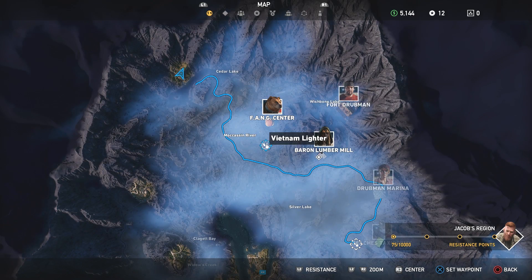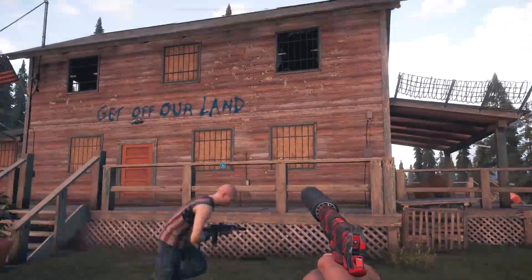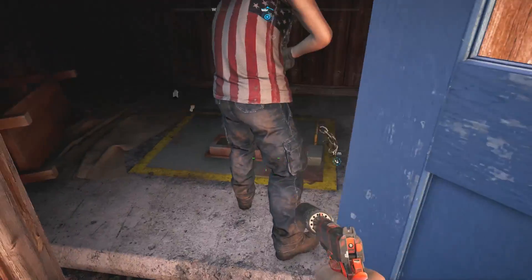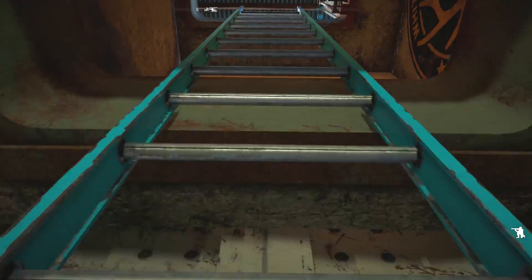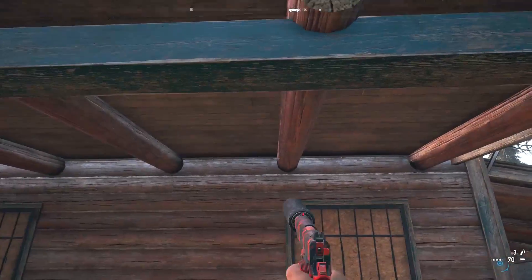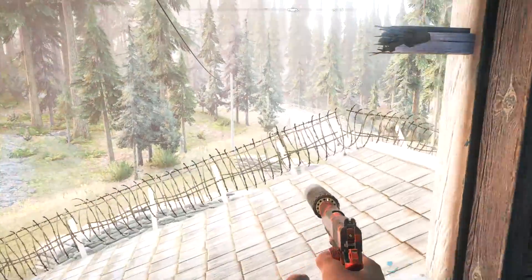Number nine is to the south of the Fang Center — pretty close actually, so you shouldn't have too much trouble finding it. This is the only one that is actually a challenge, and it's not that much of a challenge. It's locked. You break the lock, you go down, and then it's locked with a keypad, so you have to get the keycard. To get the keycard, you have to enter the house that is on the outside of the bunker. A wave of enemies will come at you, but just follow the video — you'll have no trouble.